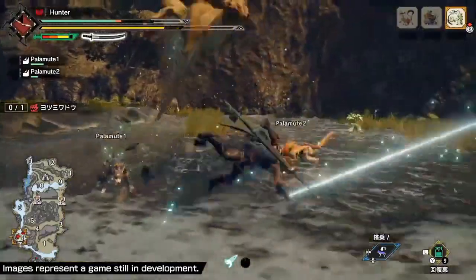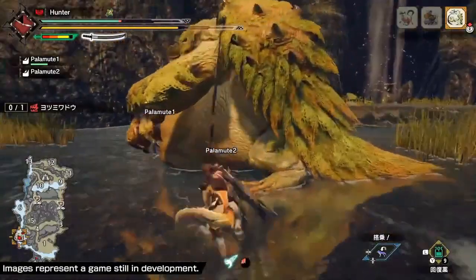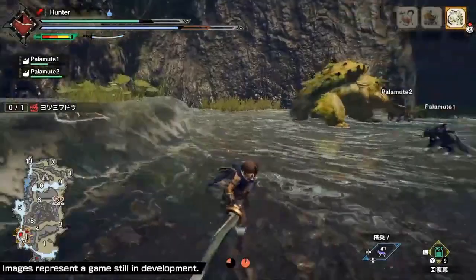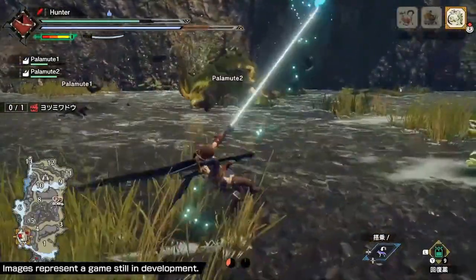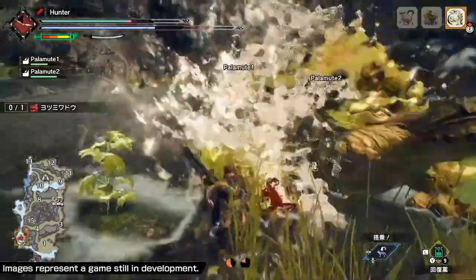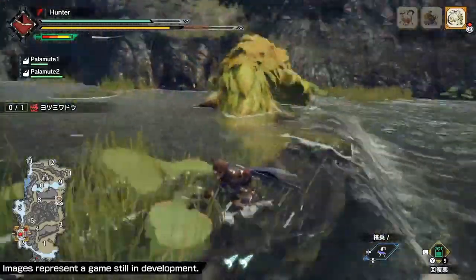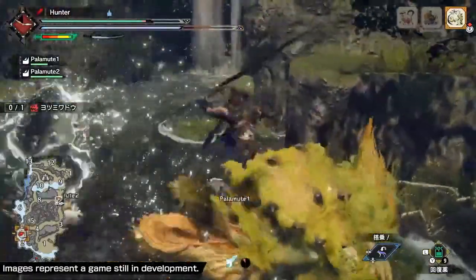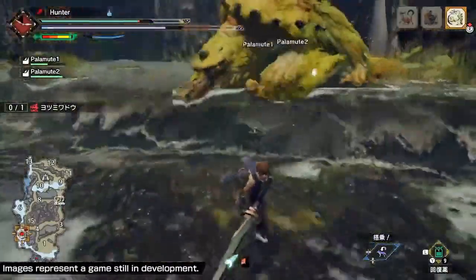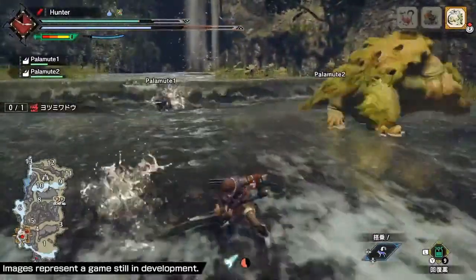So the wirebug can be used evasively as well as offensively — this tool is just so freaking versatile. However, you can also be punished for using the wirebug as well. If you use the wirebug to websling while your weapon is unsheathed, your character seems to get stuck in place for a little bit before being able to move again. The wirebug can also be used to attach to the monster, sling toward it, then vault off and perform what I can only assume is a mounting attack afterward.